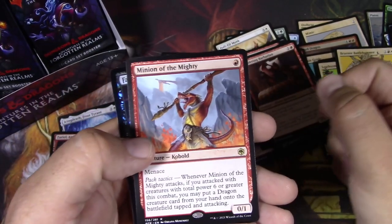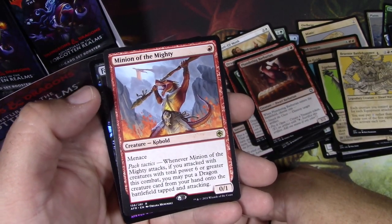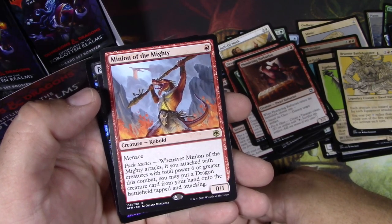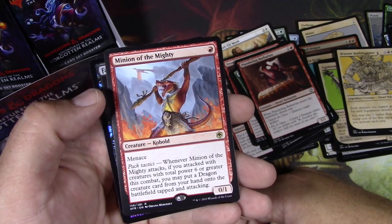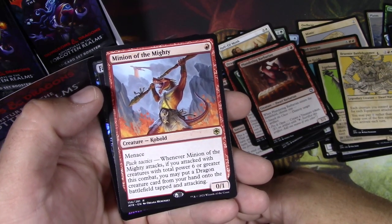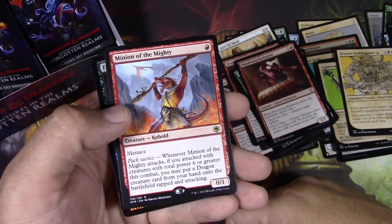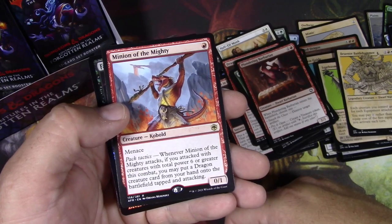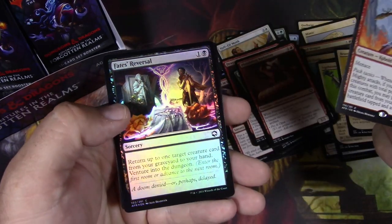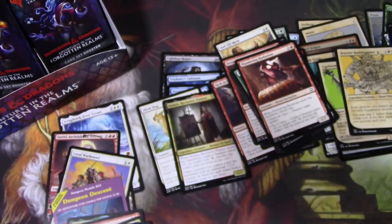Minion of the Mighty — this card. I'm sure everyone probably knows there's a turn-two win combo in standard now with this card. Amazing. If you can get it to six power on turn two and attack with it, you can throw a Terror of Mount Velus out from your hand and then you get 22 power attacking — pretty much unblockable on turn two.